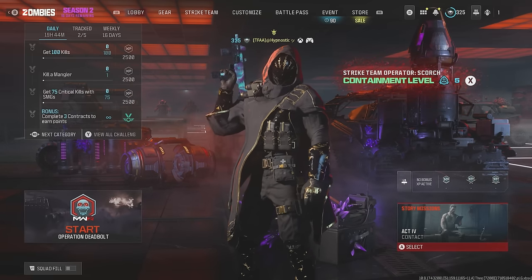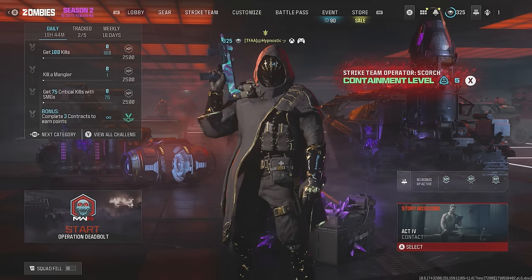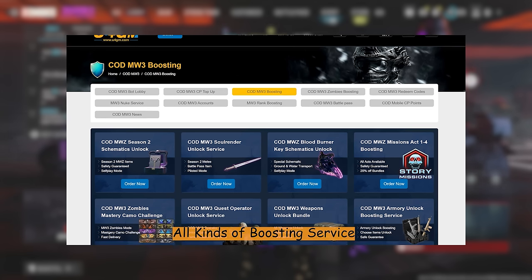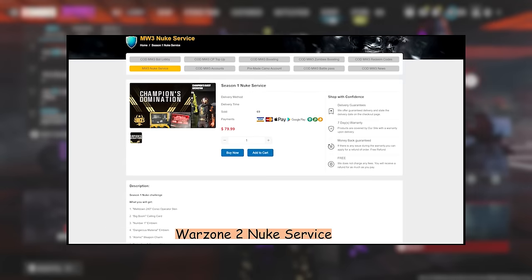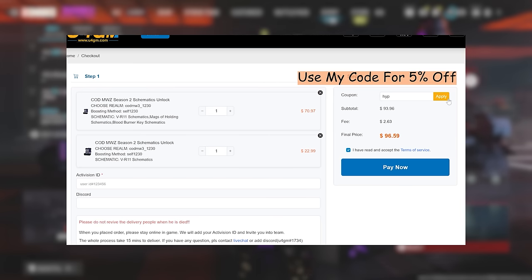Before I get into the build I'm using for the Wasp 9, I just quickly want to take a moment to thank U4GM for sponsoring this video. U4GM is a safe, trusted, and reliable Call of Duty service provider and they'll help you unlock all the rare schematics in zombies, all the camos, and they offer a lot of other services. If you're interested, click the link in the description below.